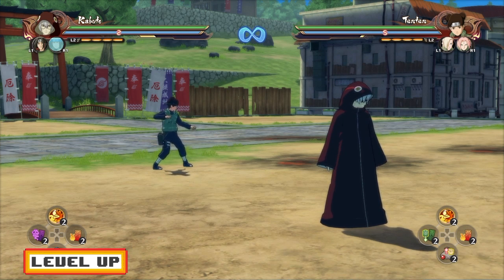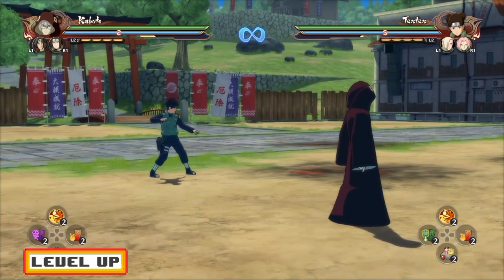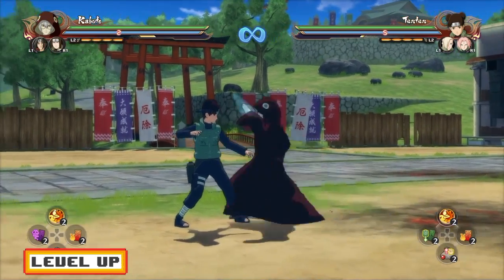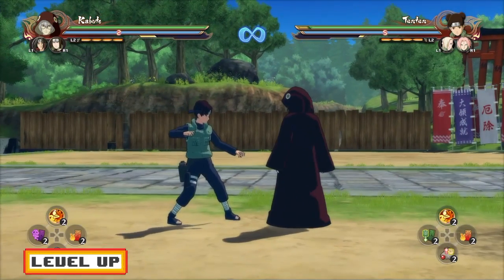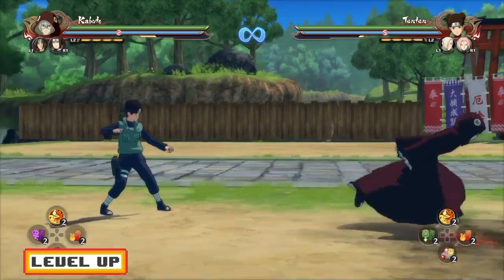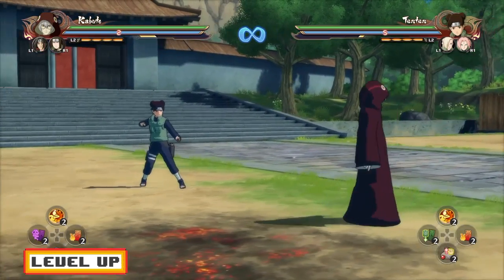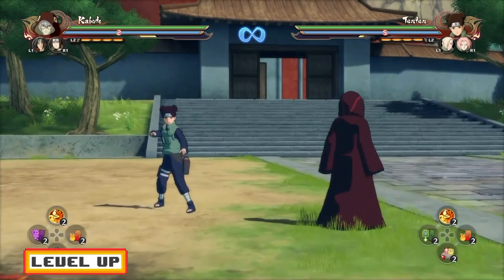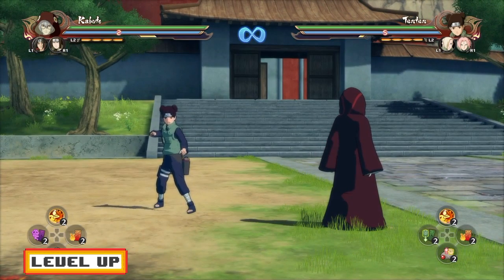That's pretty much it for beginner tips on leader switching. Now, using leader switching to get longer combos and do more damage is pretty simple. All you want to do is start your combo and then flick the right stick left or right to switch to the support character you want. I like to make sure both of my characters are fully charged so I can leader switch a total of five times.